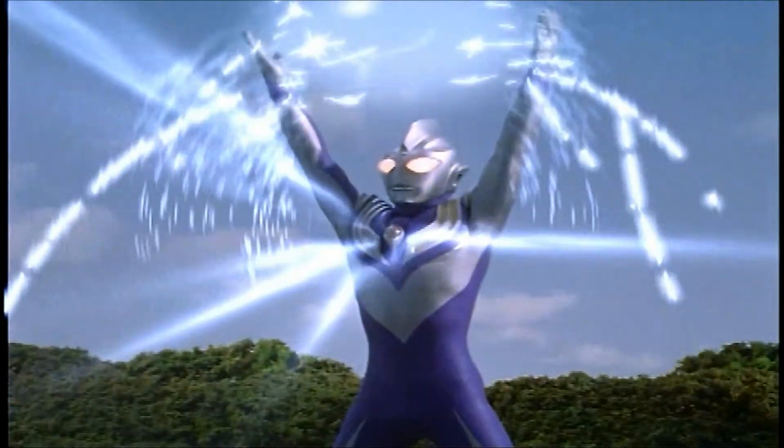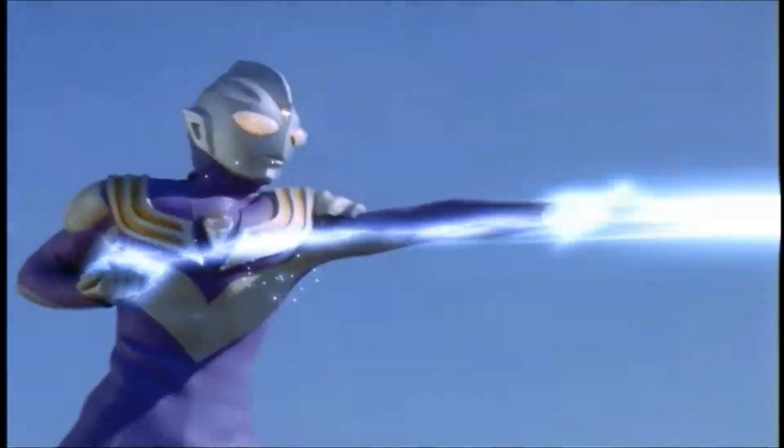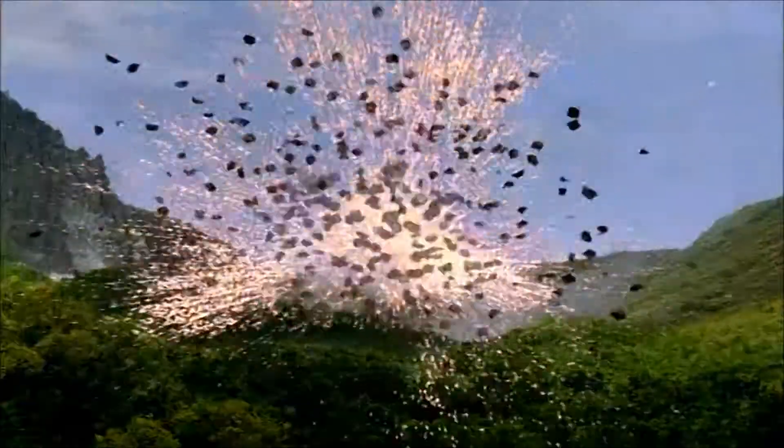Ultraman uses his own body's vibrating Soltron cells like a magnet, attracting particles of light from the atmosphere, then hurling the radiated bolts at lightning speed, blasting his enemies into oblivion.